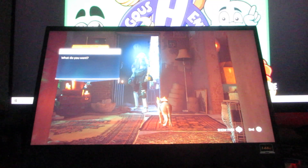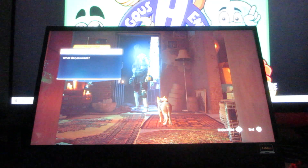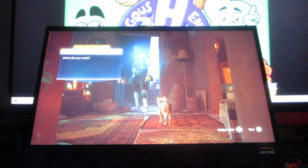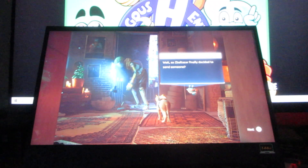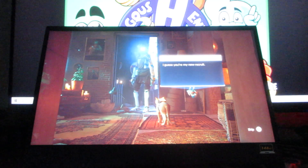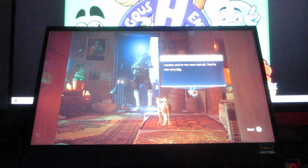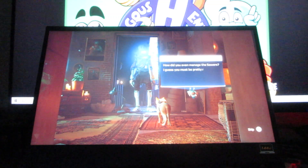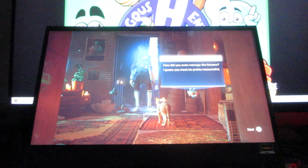Then she's asking like, what do you want? You basically want to go to the inventory and just click on the picture. And here's like more of her dialogue here — not very big, no. Yes, it was very resourceful.